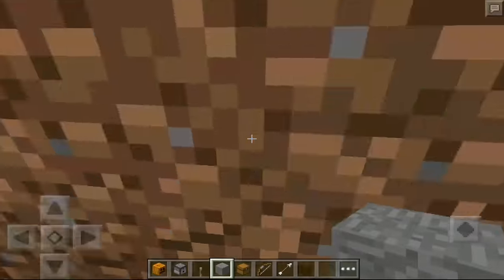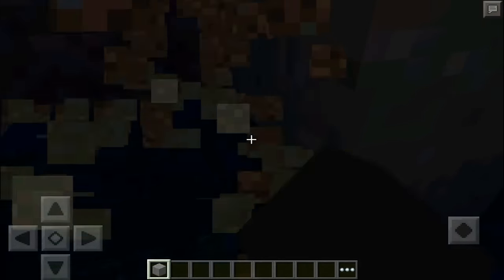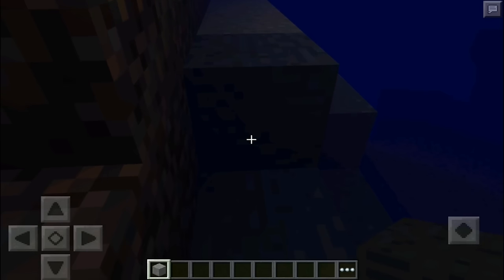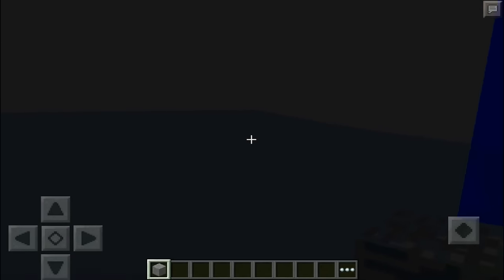That skin you just saw was for a later glitch. Anyway, we're just going to mine some blocks — or just destroy some blocks. We're going to put some stone here but we're going to do it really, really fast. Okay? 3, 2, 1. Stone quick. There we go — should have worked. Yep, worked.